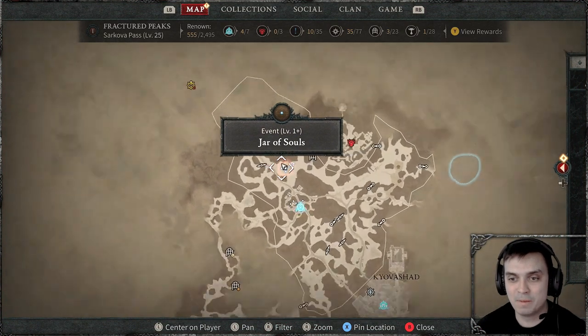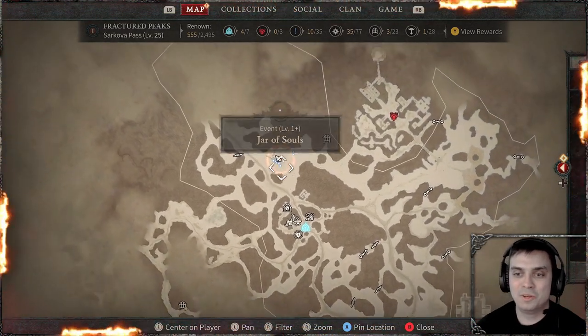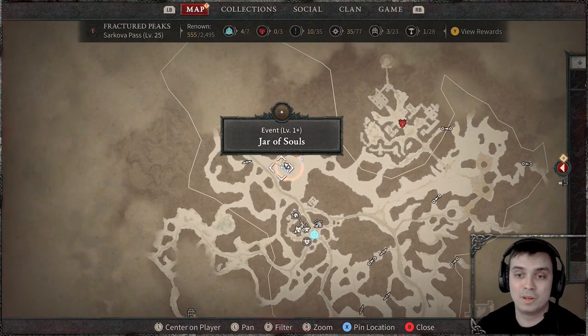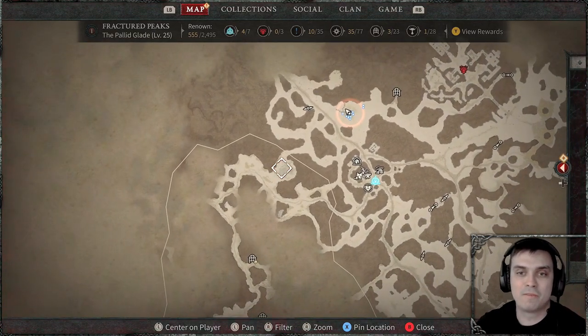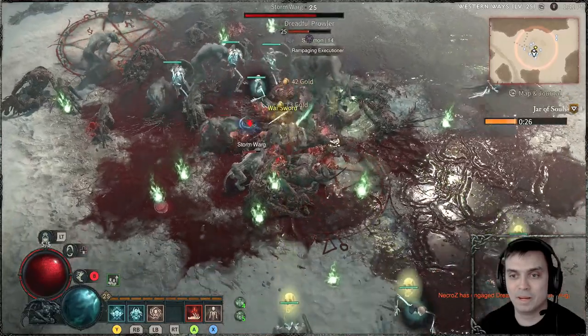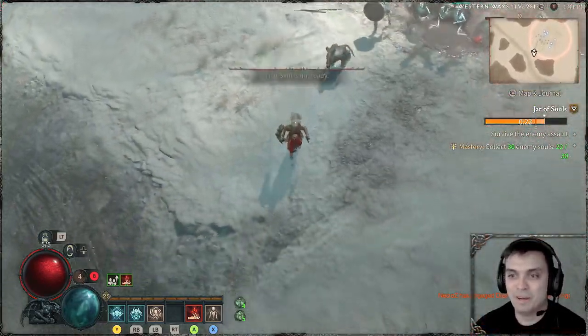This is the first spot, and this is the second spot. What you do is: you do the event, then you run to this spot, do the event, then run to that spot. If the event didn't start for whatever reason or there's no event, you run back to this spot. Back and forth, back and forth — you get it.